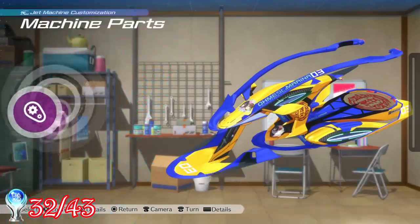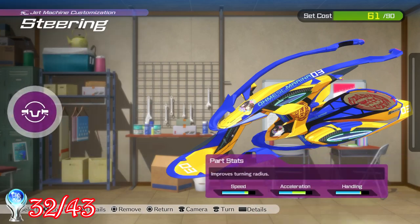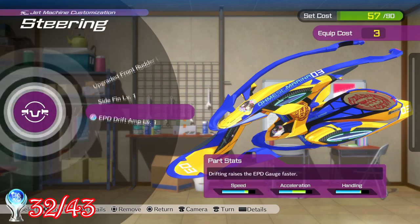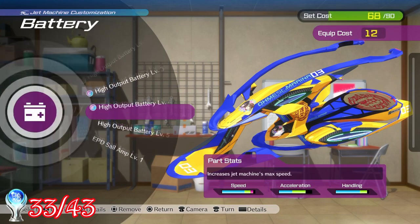Just like earlier with the acceleration filters, I also had to purchase and equip 5 types of handling hydraulic cylinders and high output batteries for the jet ski. For doing both of those, I got the trophies Handles Like a Dream and World Changing Speed.